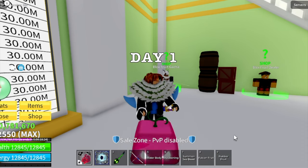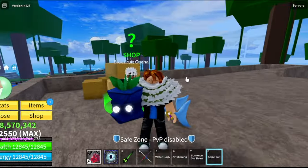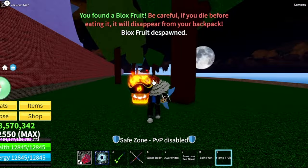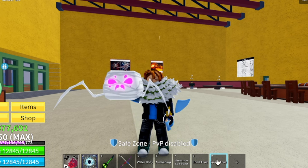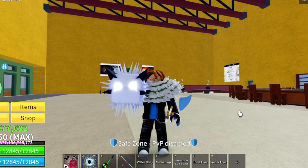Happy weekend to everyone. Just a recap of Day 1: at the 3rd Sea, we got 2 Rubber Fruits and Falcon Fruit. On the 1st Sea, a Spin Fruit and a Flame Fruit. On the 2nd Sea, we got better fruits — the Ghost Fruit, Spider Fruit, and Spike Fruit.